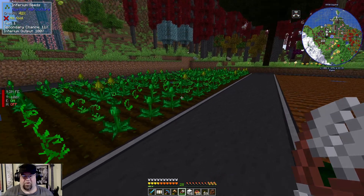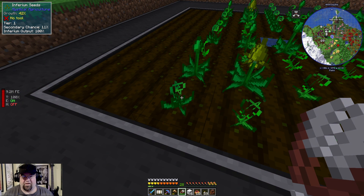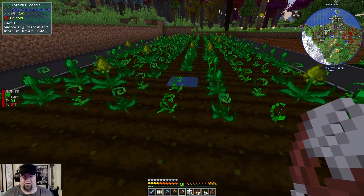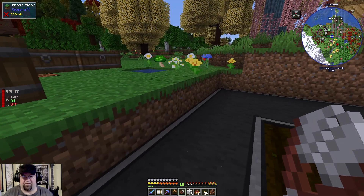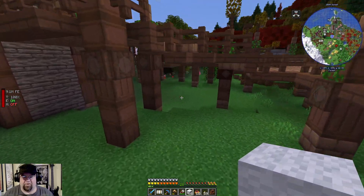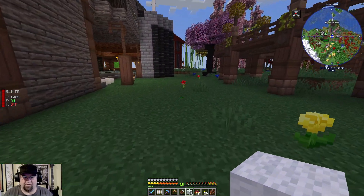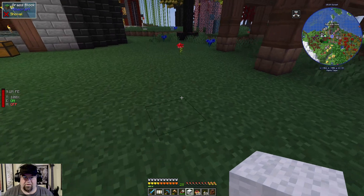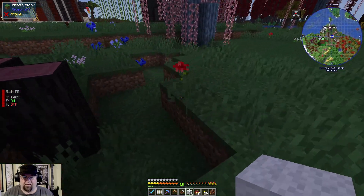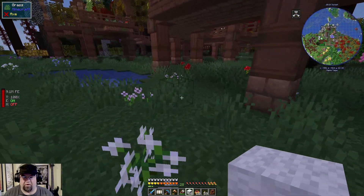Since this stuff gives a higher secondary chance — eleven percent — I'm gonna go ahead and try planting other stuff here but we have to set that up. So let's go get some red dye because we need red wool to make the infusion stuff — the infusion altar and all that kind of jazz.